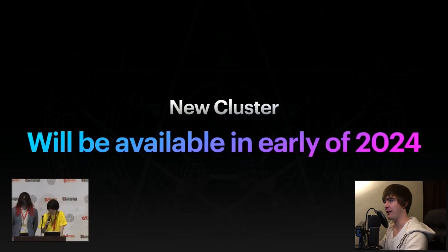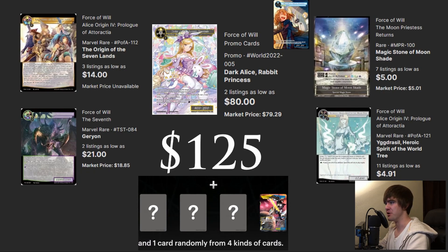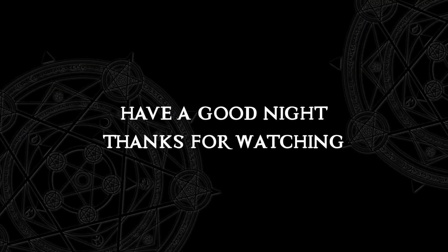This was a huge announcement. I kind of wish I'd recorded myself reacting to it because my hype was through the roof. The Memoria packs are going to have a fixed six cards — straight up fire, worth $125 in reprint value. Definitely consider picking up the new set coming out in August, Clash of the Star Trees. It's a weird time when booster boxes look more appealing than pre-release kits, but that's just how it is. Let me know what you think about these announcements — hope this was helpful for anyone who missed Worlds.